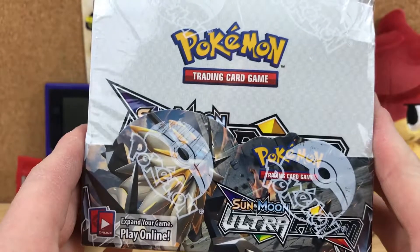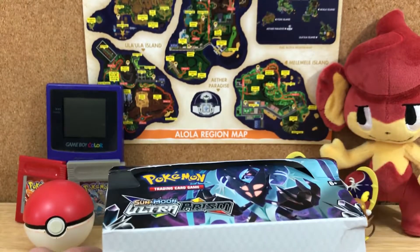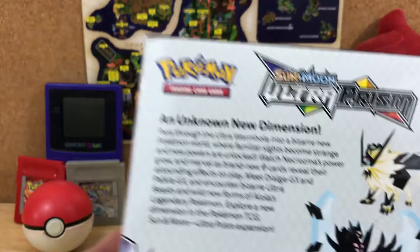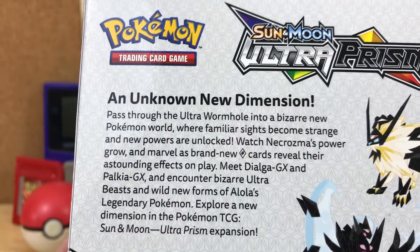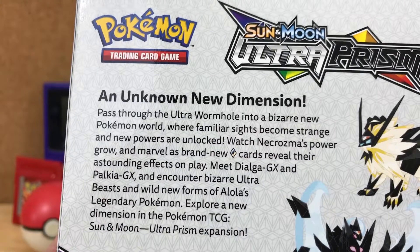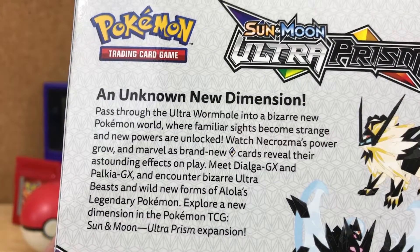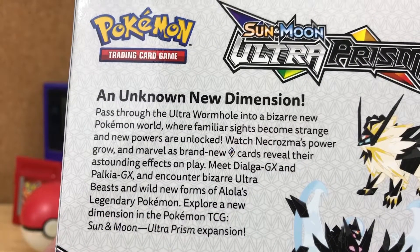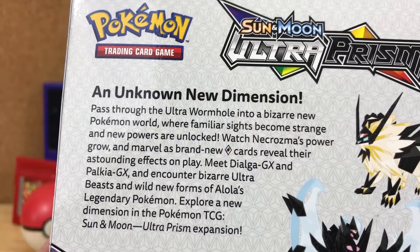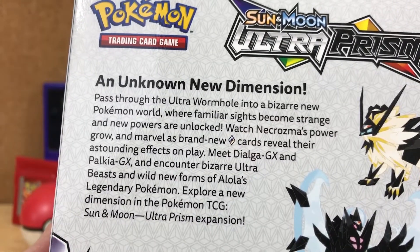First of all, let's look at this awesomeness. I'll get the plastic off first. Let's read the back. 'Pass through the Ultra Wormhole into a bizarre new Pokémon world where familiar sights become strange and new powers are unlocked. Watch Necrozma's power grow and marvel at the brand new Prism cards. Reveal their astounding effects on play. Meet Dialga GX and Palkia GX and encounter bizarre Ultra Beasts and wild new forms of Alola's legendary Pokémon. Explore a new dimension in the Pokémon TCG Sun and Moon Ultra Prism Expansion.'